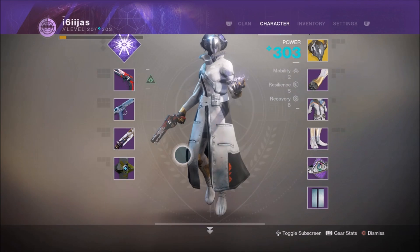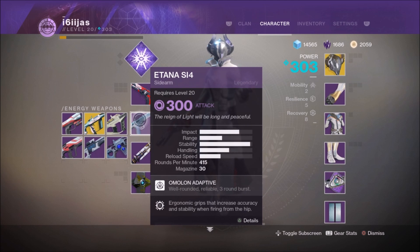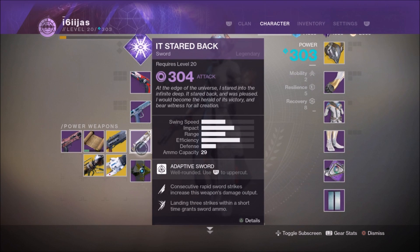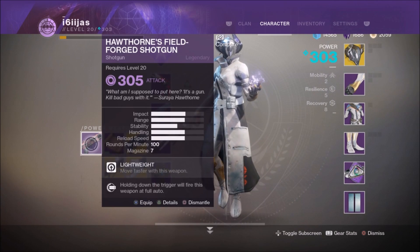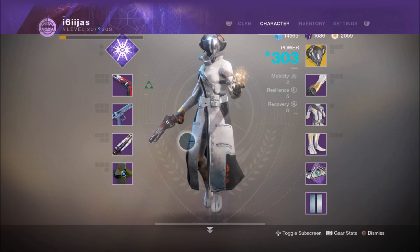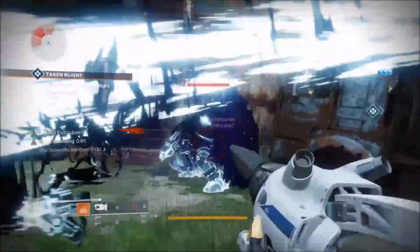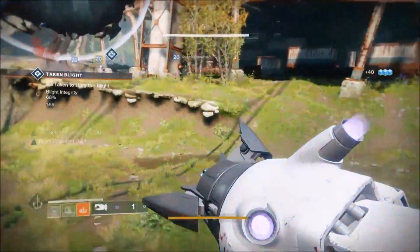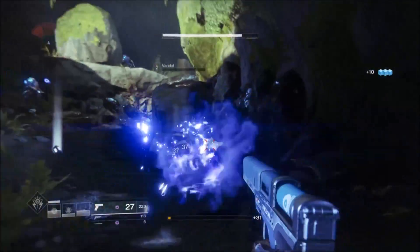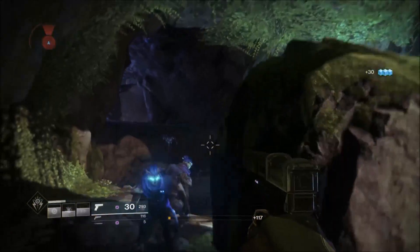Stormcaller is clearly not a void-based subclass, so we need to choose our weapons appropriately. For the energy weapon, I had the most success with void submachine guns and burst sidearms, or for longer ranged combat, try a void scout rifle. For the power weapon slot, a void sword is very useful, but a void shotgun or fusion will work okay too. The exotic perk on the Nezarec's Sin is not multiplicative, so killing multiple enemies simultaneously is not really worth the effort. Since the increased recharge rate only lasts for about 2 seconds, killing 5 enemies with a void rocket is far less efficient than killing them one at a time with a void sword. The longer you space out your kills, the higher the benefit you'll get from the Sin's exotic perk.